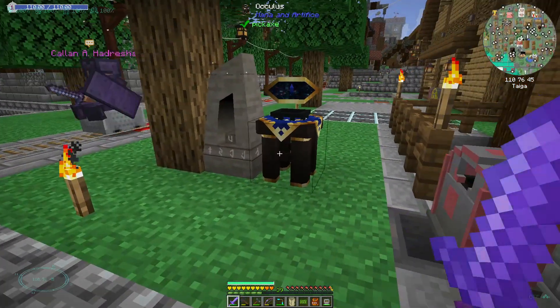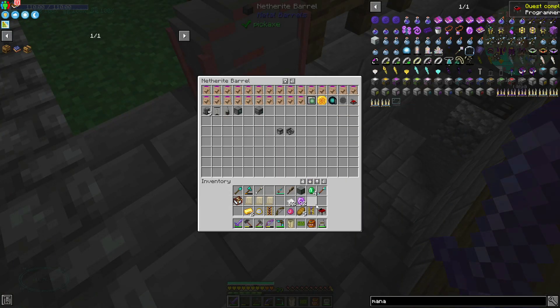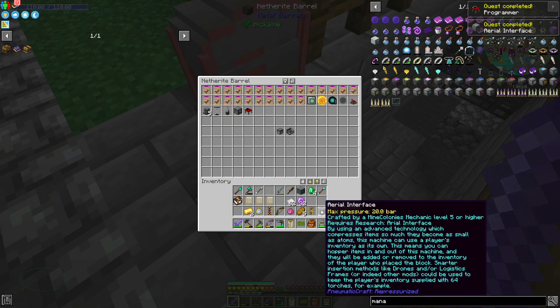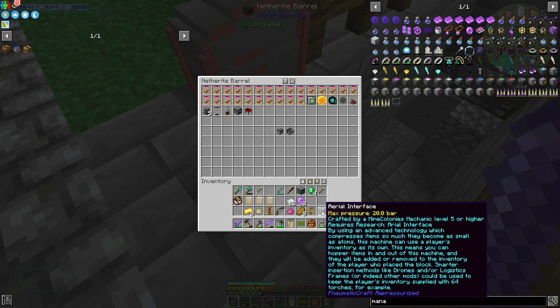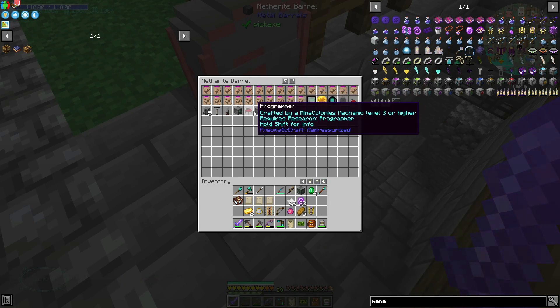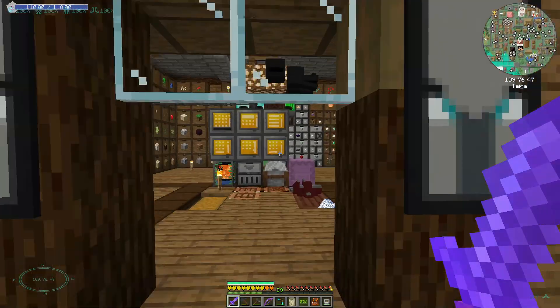I probably need to do a little bit of research. Let's see if they've delivered either of my items - yes they have, the programmer and the aerial interface. By using advanced technology which compresses items so much they become small as atoms, this machine can use a player's inventory as its own - items can be added or removed from the inventory of the player who placed the block. There you go, that's what the aerial interface is for - it's a remote inventory.